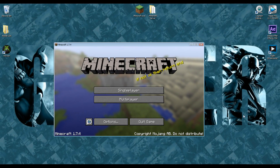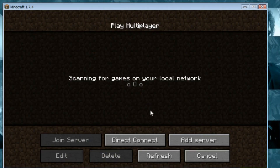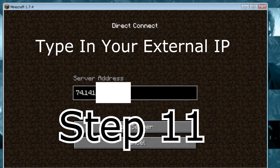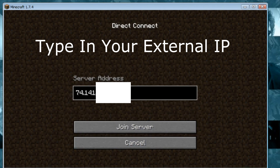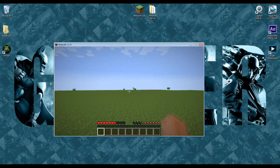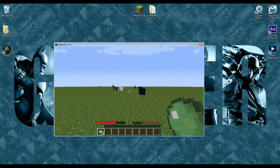Step number nine: start Minecraft and select Multiplayer. Make sure you have Minecraft open and hit Multiplayer. You're going to do a direct connect. My server address is blurred out so you can't connect to me, but I'm going to click Join Server just to show you it's working — and there you have it, the server is up and running and fully functional.